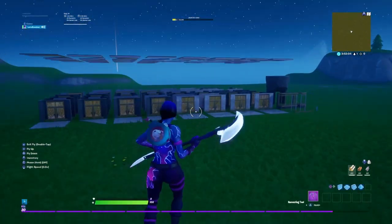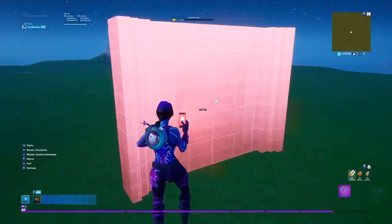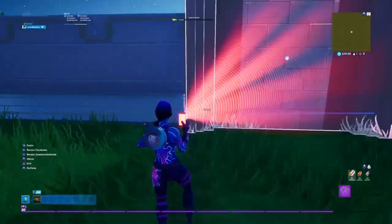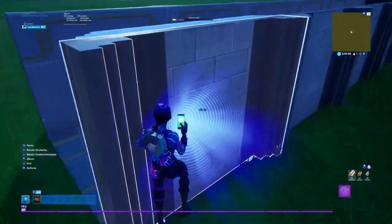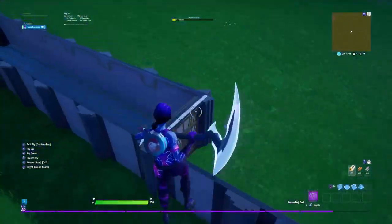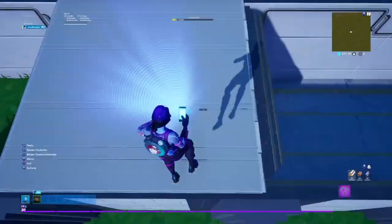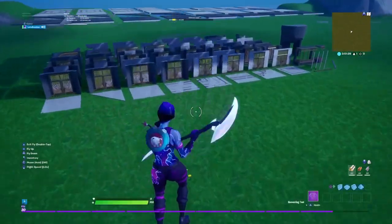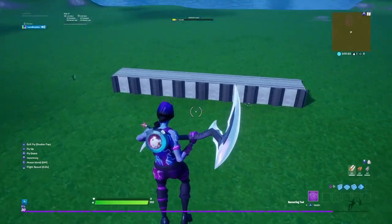Now let's make the hallway. Grab your own walls — you guys can design this however you want. Let's put the walls down and add doors. Just make your full fashion show map right.